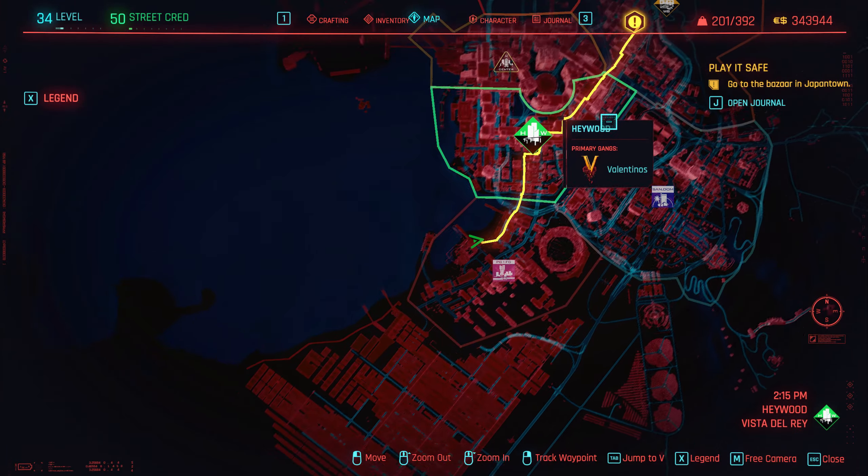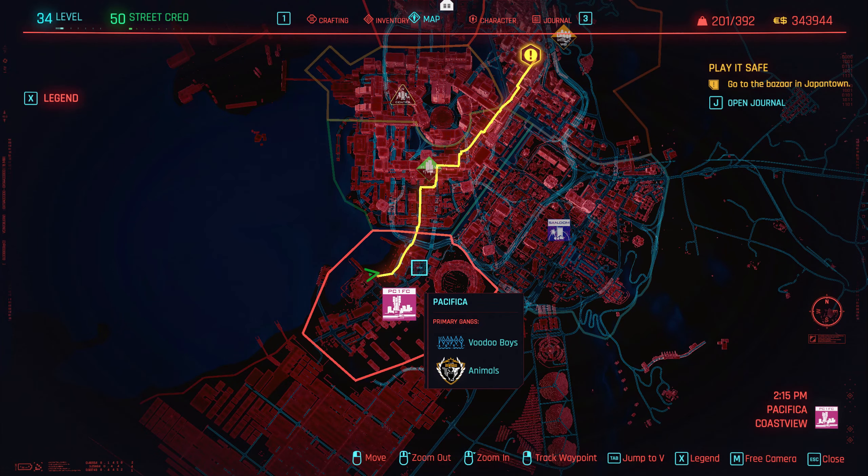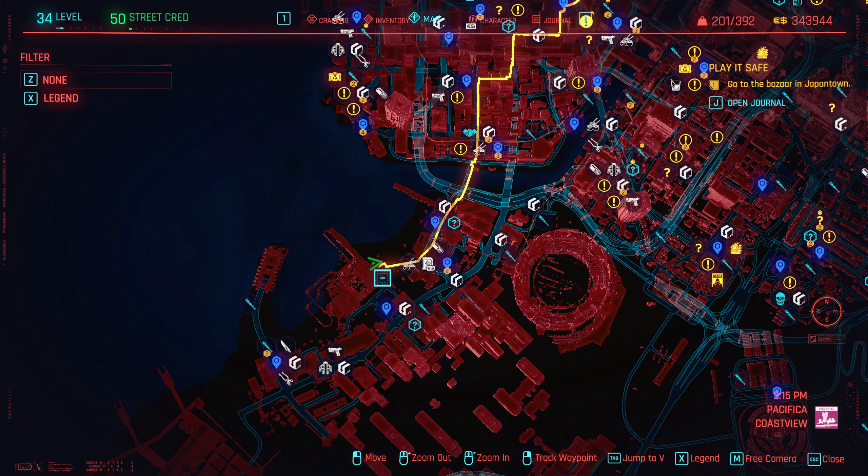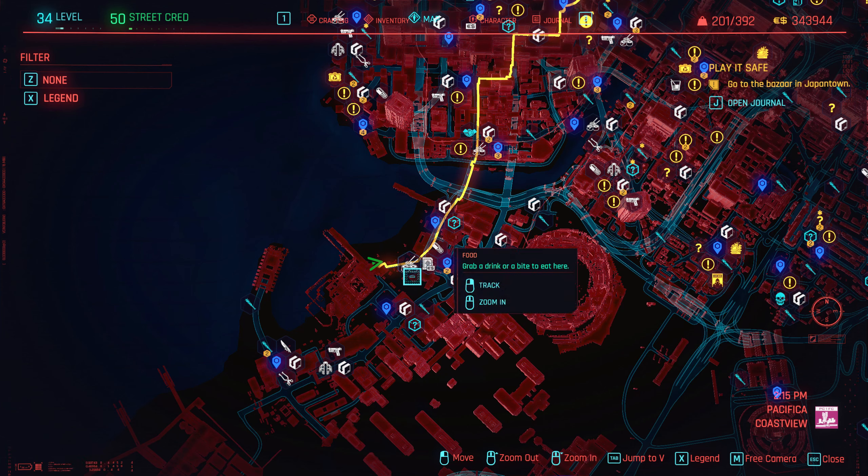I'll just zoom out so you can see it all. Down here is Pacifica. You're looking for these two piers. I'm at the far end — it just depends what gun you're using. I'm using an assault rifle, so I found the best location just down this end. Whereas if you were running melee guns or something like that, up here would be better because there's less civilians around.